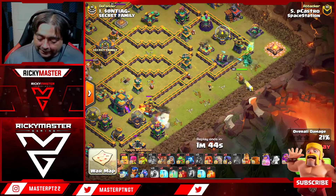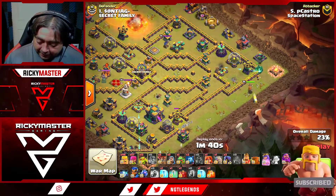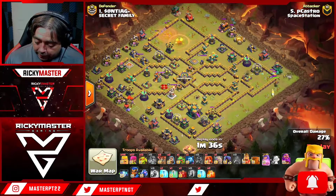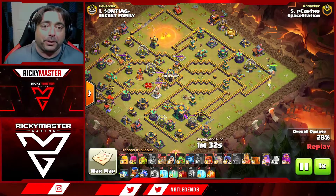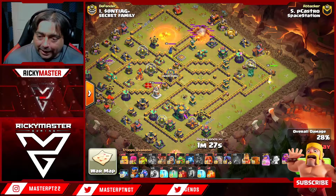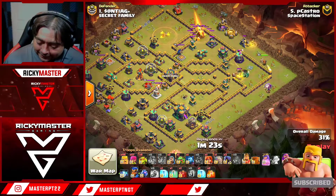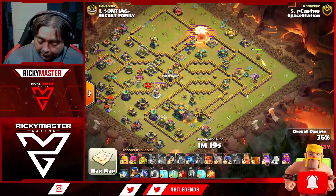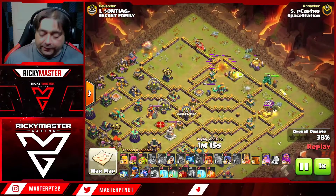He throws in his golem with a valkyrie behind it. The golem is tanking for the queen. So much stuff going on! Now his queen is working pretty well, the golem is tanking for her, and the fling flinger is still up here doing a nice funneling path.